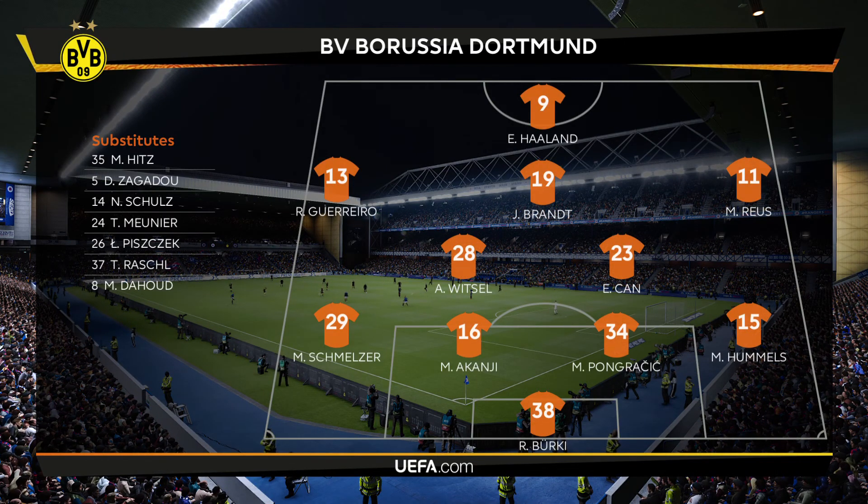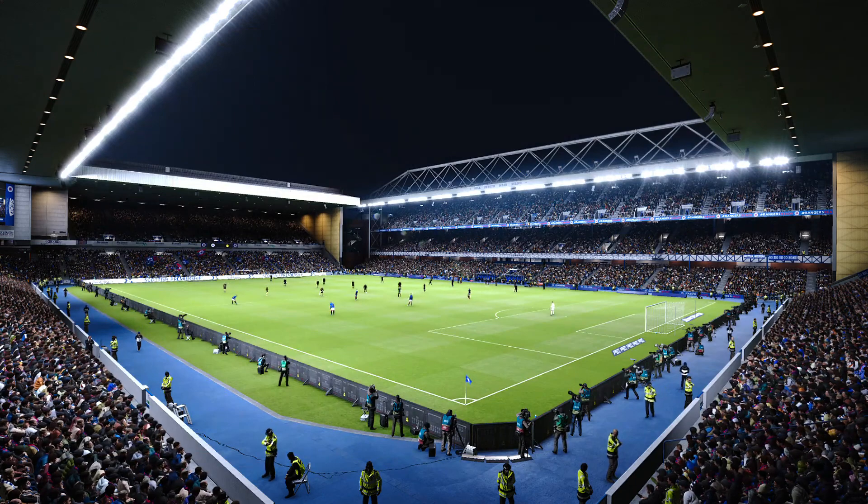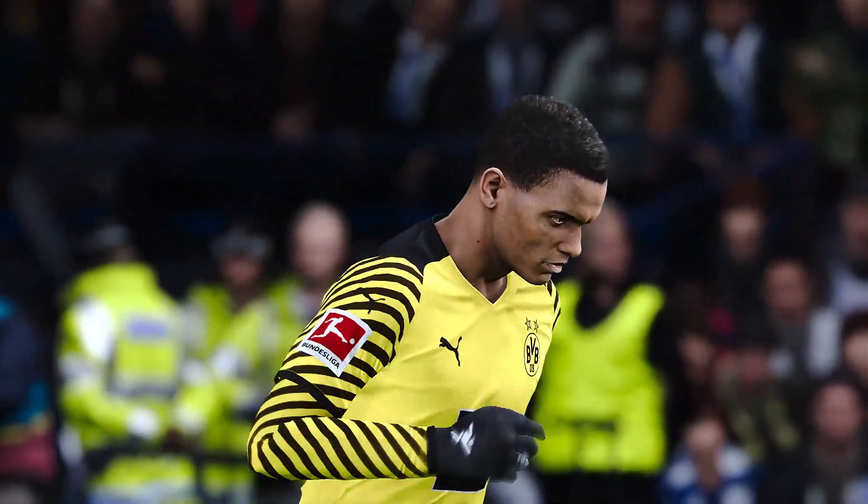Borussia Dortmund line up in a 4-2-3-1: Norwegian striker Erling Haaland up top, Brandt in behind, Reus on the right, Witzel in the double pivot, a strong back four, and Bürki in net.